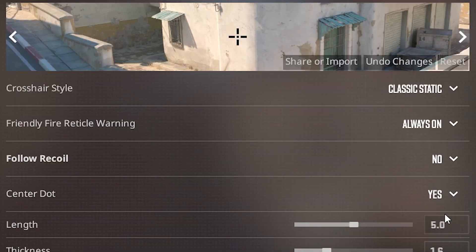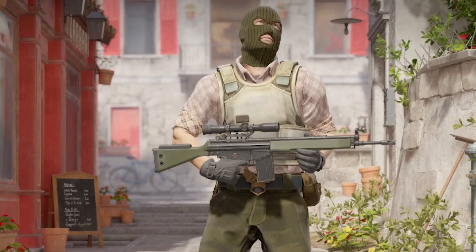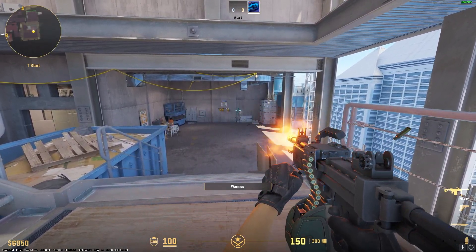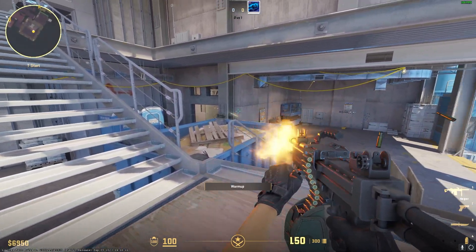Here you can also enable a center crosshair dot if you like the look of those. And lastly, there's a new feature to CS2 that a lot of people are unfamiliar with still — this feature actually allows your crosshair to follow your recoil, so if it's something you can get used to, having this enabled could potentially give you a huge advantage over your opponents who most likely haven't tried this out at all.